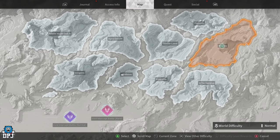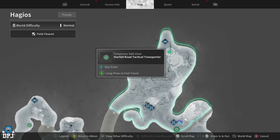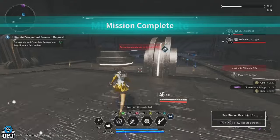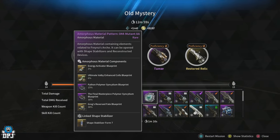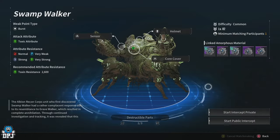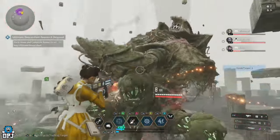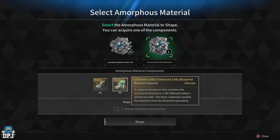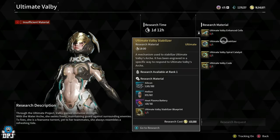For the Ultimate Valby Enhanced Cells blueprint, you first need to get the Amorphous Material Pattern. The easiest and quickest way for most players is to go to the Haggias Old Mystery mission — this guarantees upon completion the Amorphous Pattern Material 44. Once you have this, go fight and defeat the Swamp Walker boss on Normal Void Mode, then use this pattern for a 6% chance of getting the Enhanced Cells blueprint. Chances are low but it does come through. Once you have all the required materials, you can research the Ultimate Valby Enhanced Cells — that's one of four parts completed.